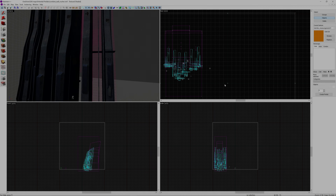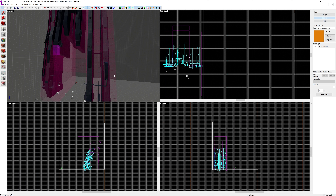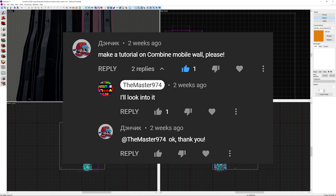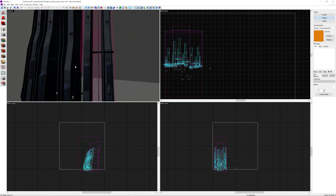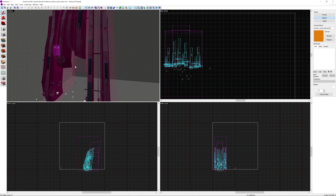Hello everyone, Gareth of the Master974 here again today, and welcome to another Hammer tutorial. This is a viewer-requested tutorial about the Combine Wall Crusher, as you can see in the 3D view here. You see this in D2 Prison 05, which is the end of the Nova Prospect chapter, and it just serves to be a wall that you try to get away from as it crushes and squishes you.